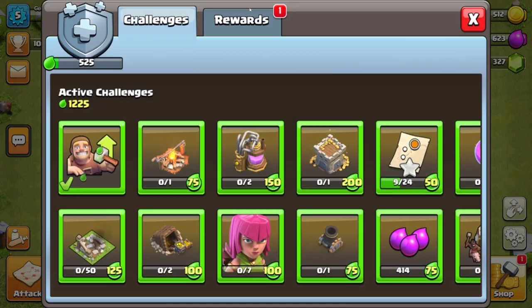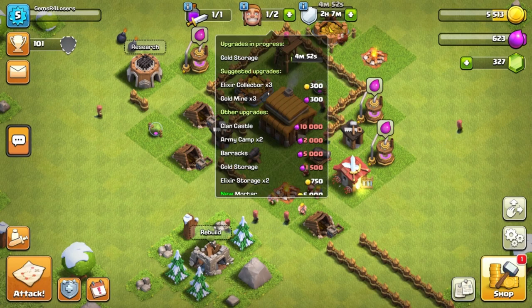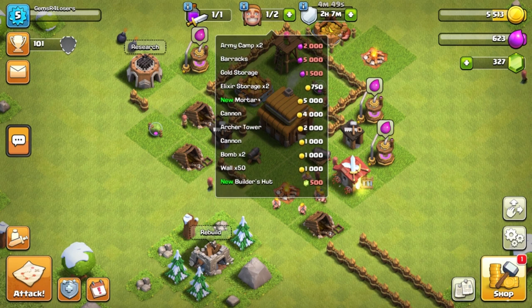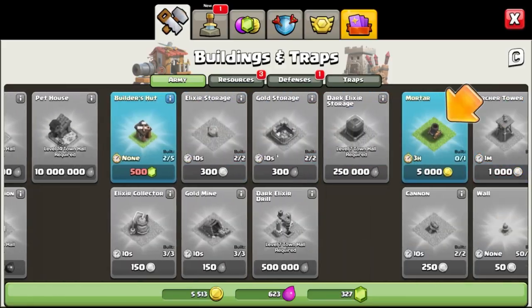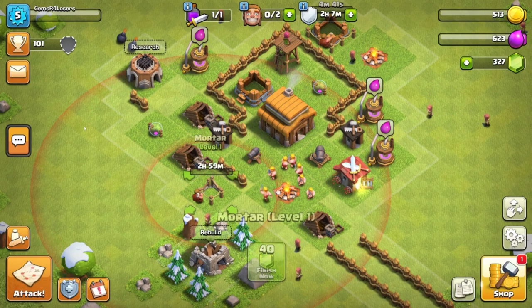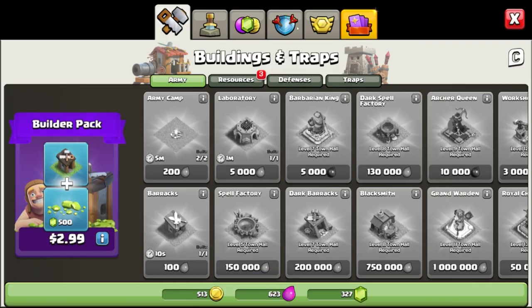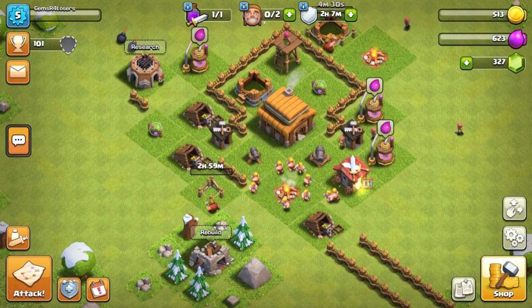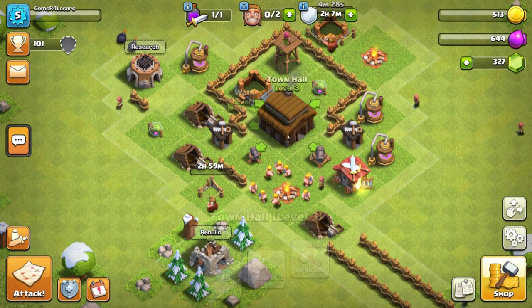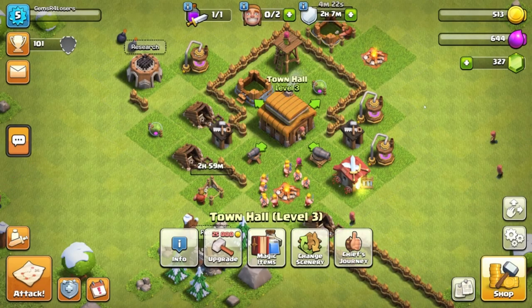I think we're gonna start off with that — okay, I'll take that. So we got all those resources and we now have the minimum requirements to get to Town Hall 4.